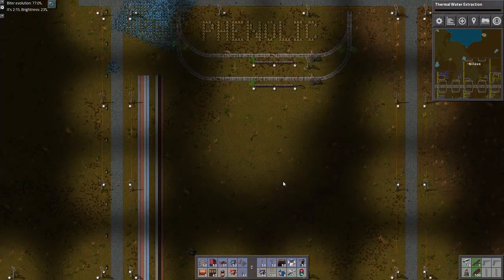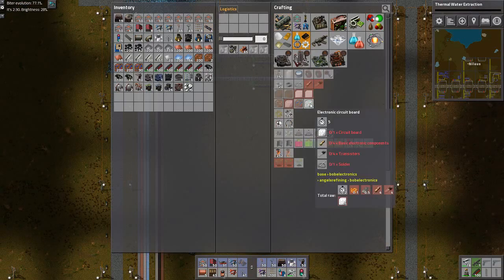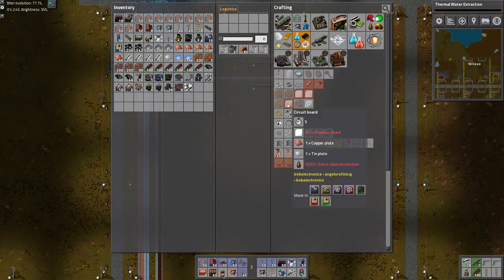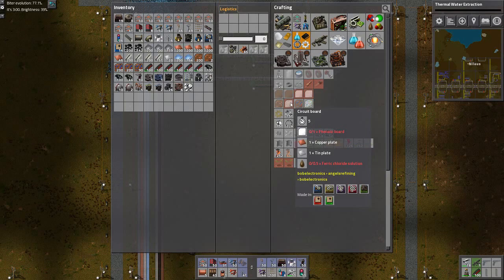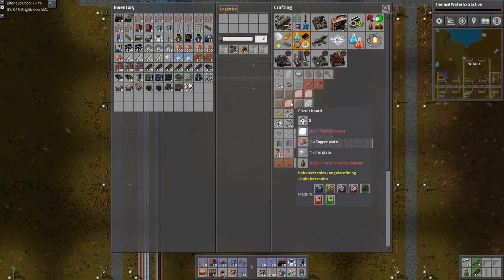This is basically just to reiterate the process. I am yearning for this one — this is the red circuits in the normal overview. In order to do that, I need the circuit boards. In order to do that, I need the phenolic boards. I am going to do the phenolic boards and circuit board.